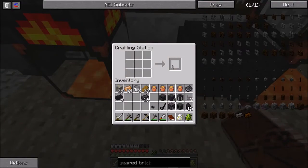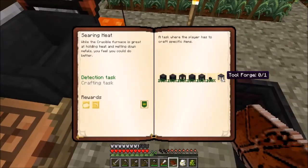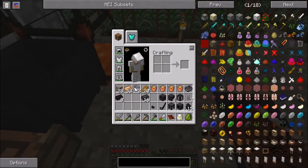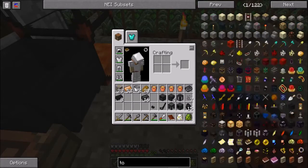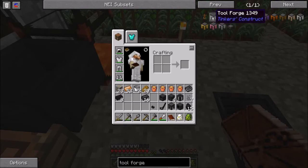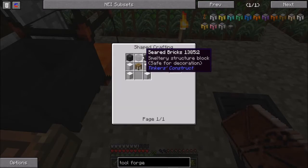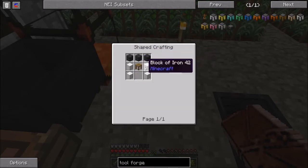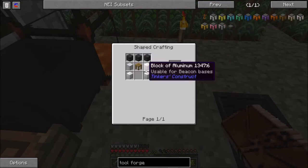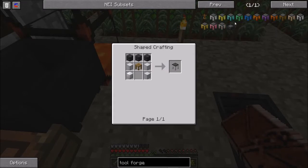It wants us to make a casting table - not too bad, there's our casting table. And last but not least it wants us to make a seared faucet - just like that, perfect. Now the other one is a tool forge. Let's take a look at what this is going to take. A tool forge is going to require three seared bricks and four blocks of aluminum - we don't have aluminum, we're going to have to use iron.